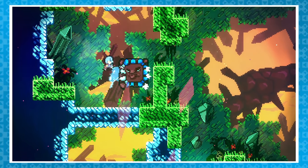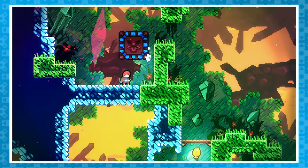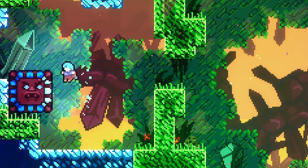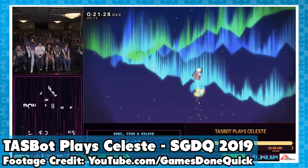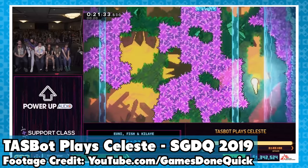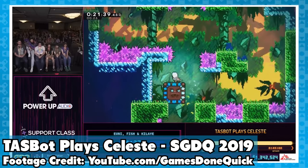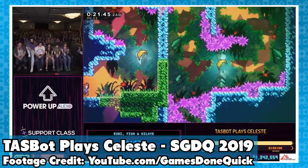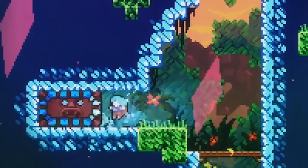In Chapter 6, one of the mechanics you have to interact with are the large blocks that move once dashed into. These have very gruff and booming voice lines that were recorded by Kevin from Power Up Audio, who worked on the audio for this game — as such, these blocks are lovingly called Kevin blocks. During the Celeste tool-assisted run shown off at Summer Games Done Quick 2019, the Kevin blocks were edited to have completely different voice lines recorded by speedrunner Covert Muffin.